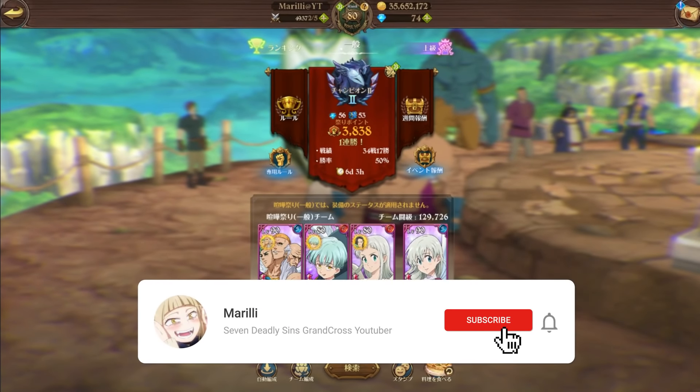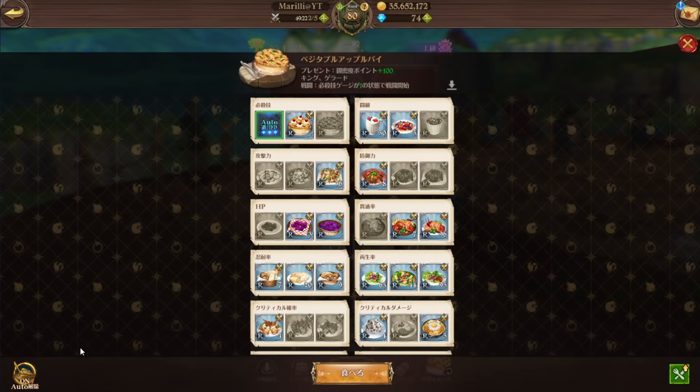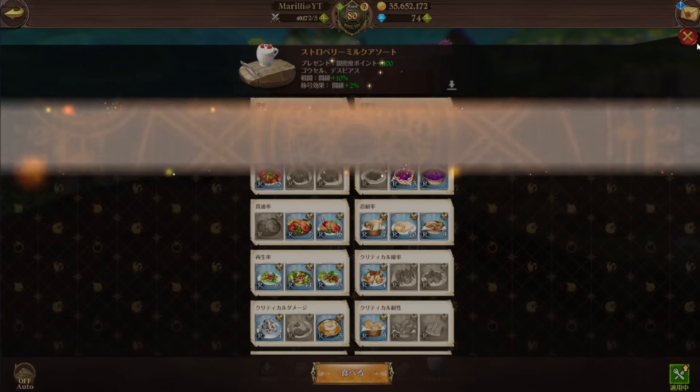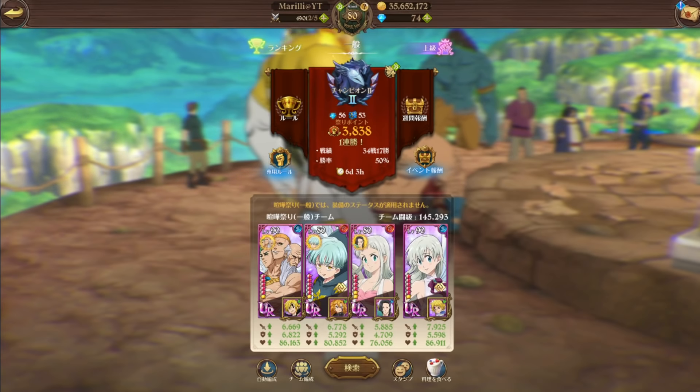Yo, what's up guys, it's Really here and welcome to my channel. Today we're going to be using the Goddess team — it's pretty interesting to use in PvP. I use either CC food or old food for this team. I picked this team out of the team requests on my Discord, so if you want to join, it'll always be in the description or pinned in the comments.